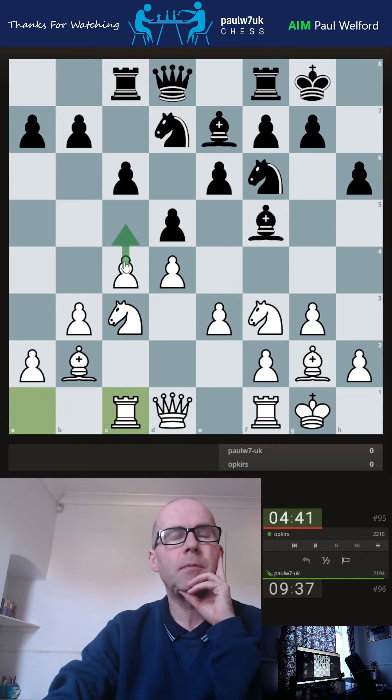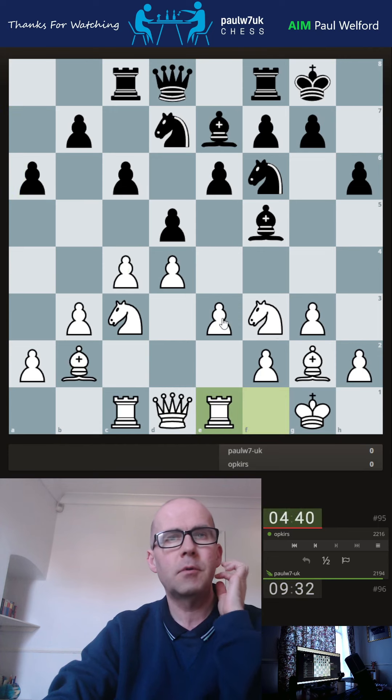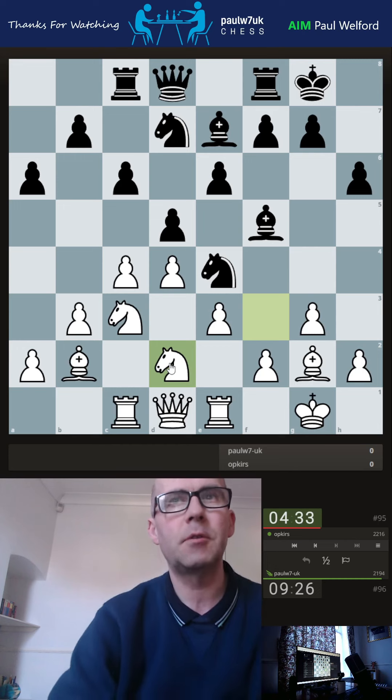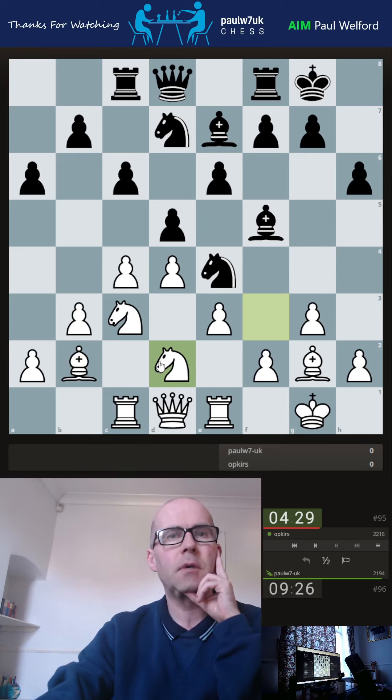Rook across — I'm just debating whether to try and push here. But then we're going to invite this sort of push. I think rook across, just line up the potential to go here, maybe knight back first. He's kind of beat me to that almost. I've still got knight back though. I need to slow down a bit here. My opponent's used berserk mode but I haven't, so I've got nine and a bit minutes left.